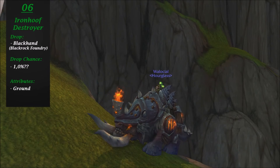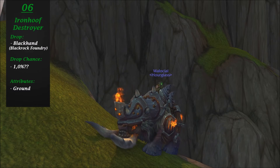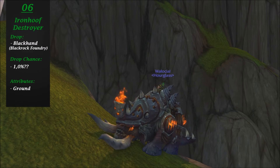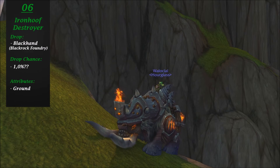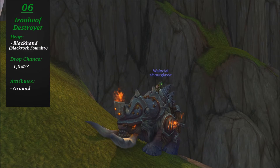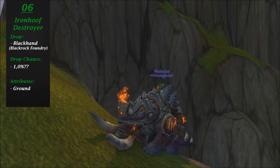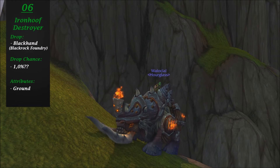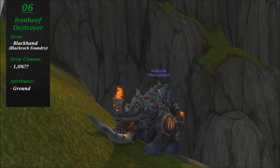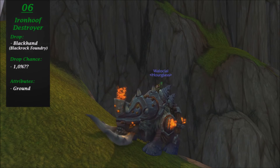Moving on to number 6. At spot number 6 I put in the Ironhoof Destroyer from Warlords of Draenor. It is a pretty new mount, considering it was added in the last expansion, and it is also quite unique. It looks really amazing with the armor it has, the fire coming out from the armor, its eyes, and those tusks coming out of its mouth. It looks really badass. However, I would prefer that horn thing with fire coming out of it on its head wasn't there — it looks really stupid in my opinion. But that's the only negative thing about it. It looks really great.